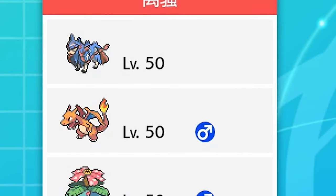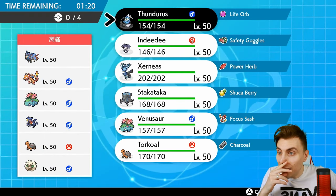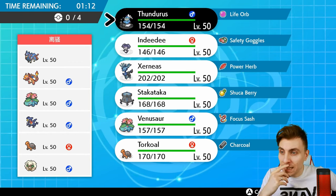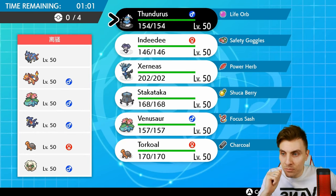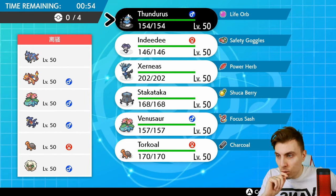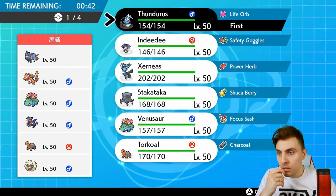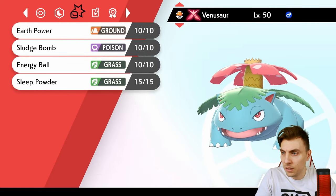Up next we've got a Zacian, Charizard, Venusaur, Garchomp, Torkoal, and Whimsicott team - the hot dog team is here! Sun and Zacian is going to be very difficult. Xerneas does not like Zacian one little bit, and it doesn't really like Charizard or Venusaur in the sun either. It's going to be difficult to utilize Xerneas in this match for sure. Once you get rid of those three though, you're in a good spot.